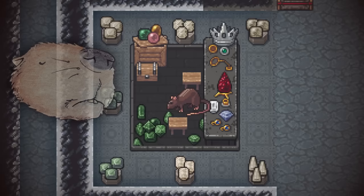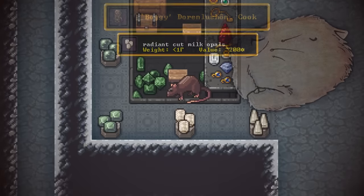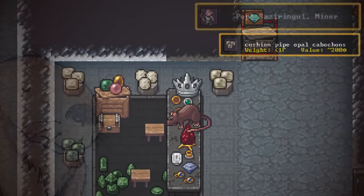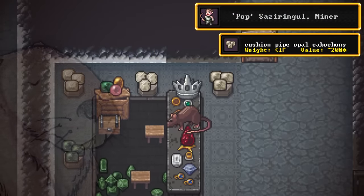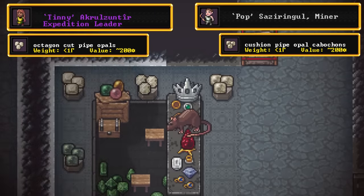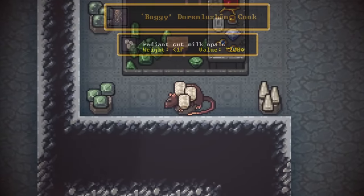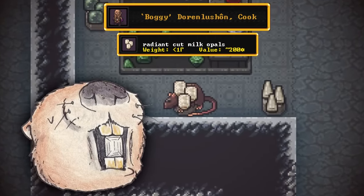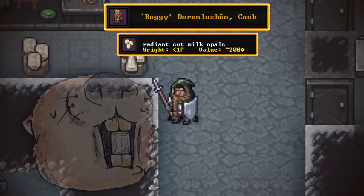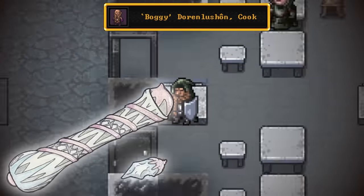Our judge is deliberating, taking some time, just looking around. There are a lot of choices. He took a step down towards Boggy's entry, giving it a good smell — but no, back towards Pop. Checking that one out, then maybe Tinny's — both pipe opals. Maybe our rat has a thing for that vibrant color. Giving it a good smell and taking his time. But back down towards Boggy's! My goodness gracious — fully embracing Boggy's entry, the rat has made its choice. Well, well, well. Boggy, my friend — chosen by rat, you are the champion.